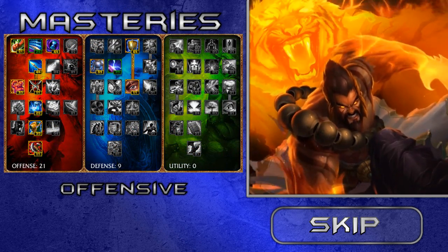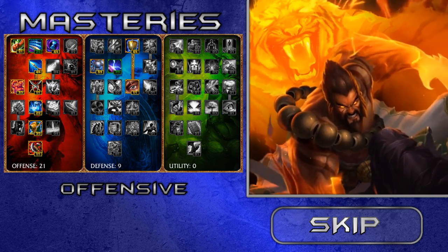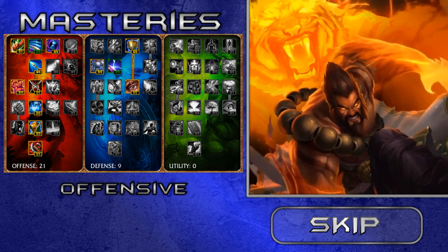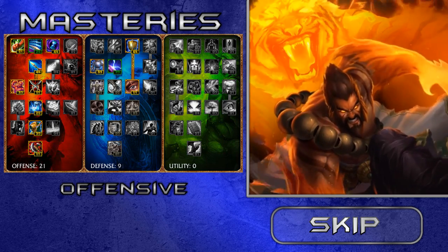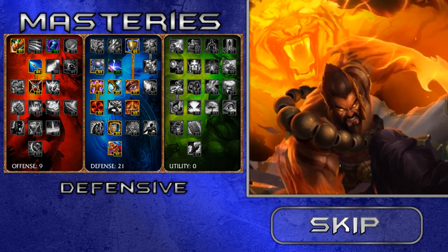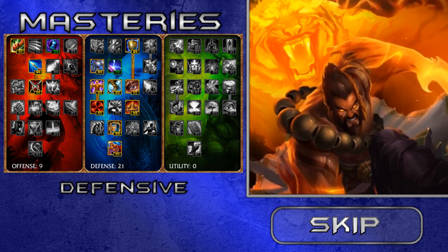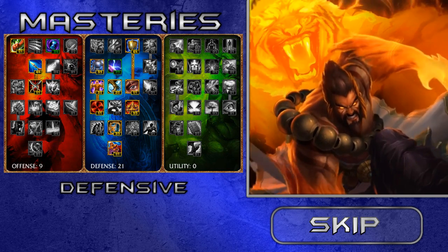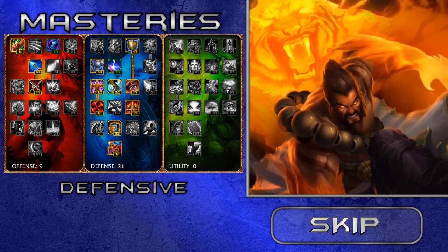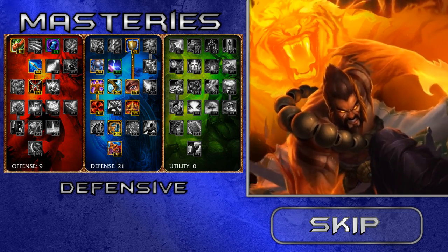For masteries there are two pages I would suggest. The first is an offensive mastery page — use it against most champions you think you can get to. The other is a more defensive mastery page, and you should use this when you're scared of being poked, if you're against a ranged champion, or a physical damage champion like Riven where you need to mitigate damage as much as possible.